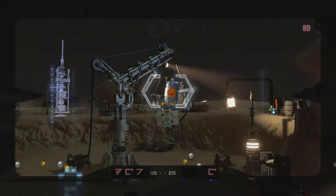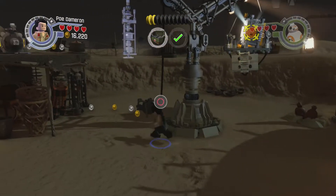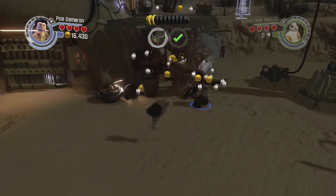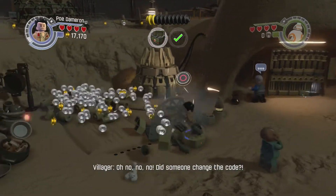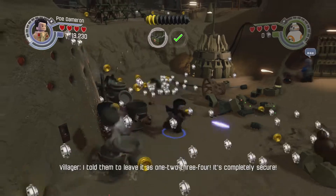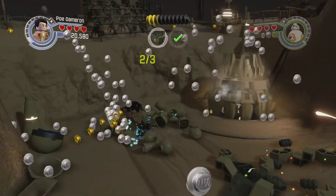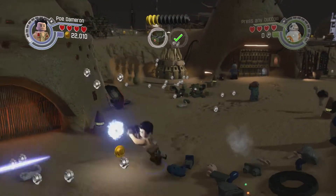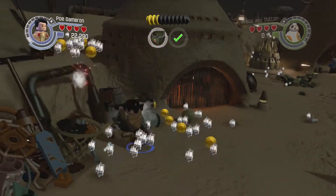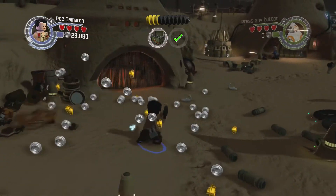It's just like Jurassic World — it doesn't make much sense but it works. Did someone change the code? I told them to leave it as one, two, three, four — it's completely secure. Not really — one two three four is probably the best and the worst password you can come up with.